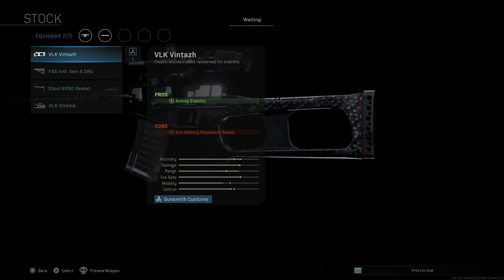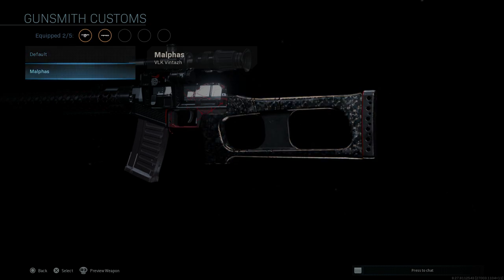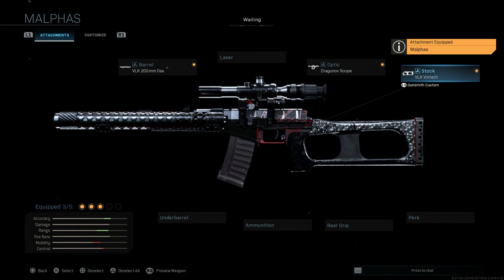For the stock, we're going to go with the VLK Vintez stock — the VSS stock in real life, that wooden stock. This cosmetically changes the stock; pros are aiming stability, cons are aim walking movement speed. You can see this is the base wooden thick stock versus what looks like a polymer, or possibly repainted wood — the stock has been replaced versus the standard wood.